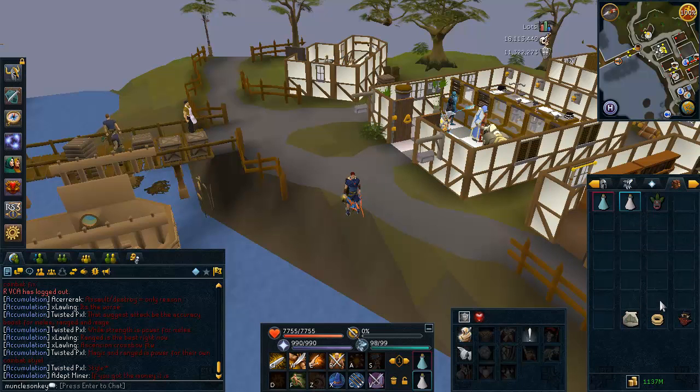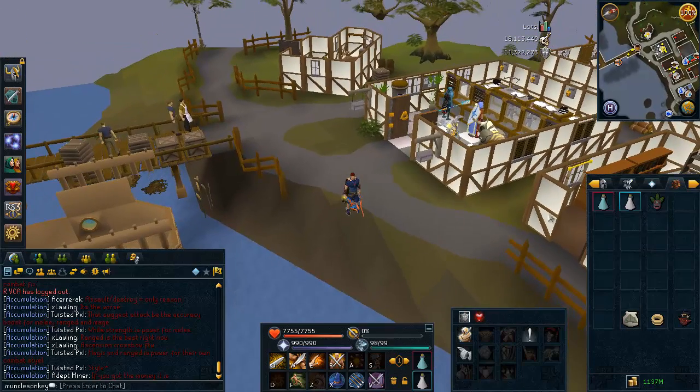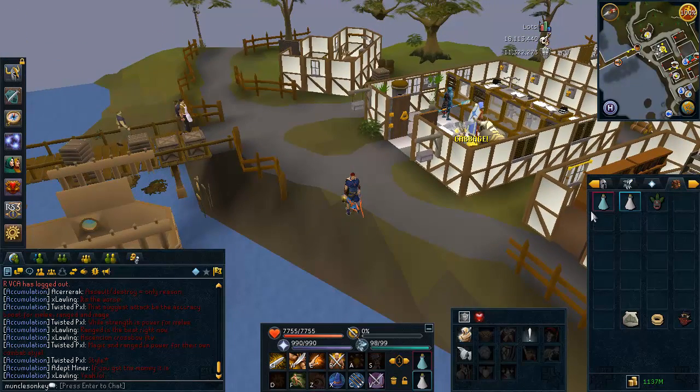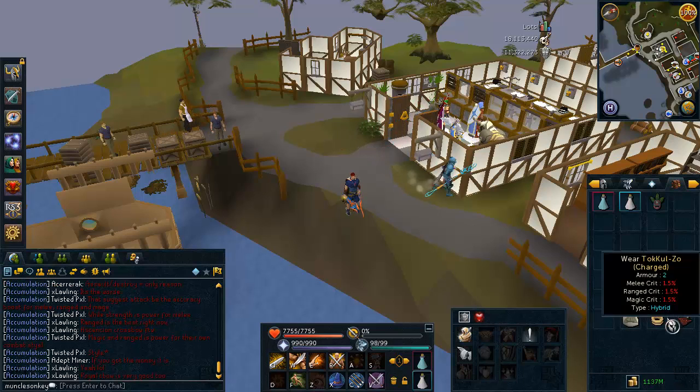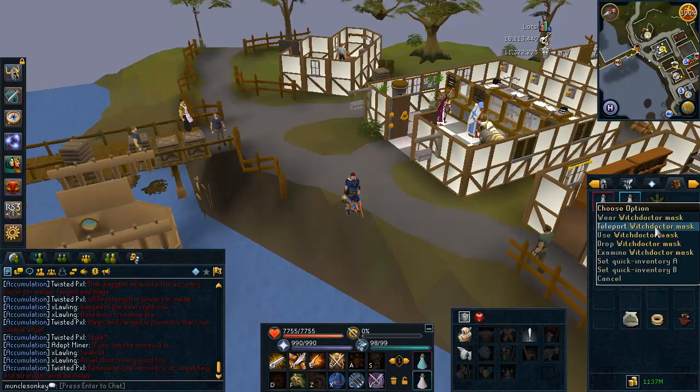In your inventory, you really don't need much for this task. Since they drop a lot of food, they do hit quite a bit of damage, but you will get a lot of food drops so you don't really have to worry too much. If you are 99 Defense, you won't really have to worry about damage at all if you have at least a Bunyip. So I just have a Teleport Out, Charming Imp, Extreme Set, and Witch Doctor Mask.